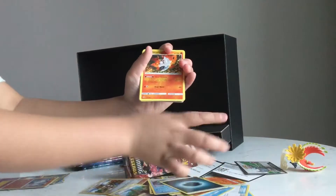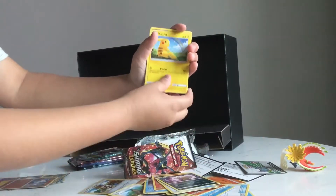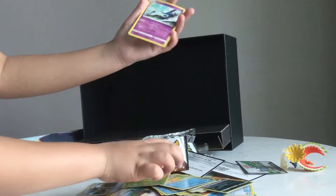Dark Energy, Volcarona, Damage Mover, Spiritomb, Pikachu, Econs, Voltorb, Scraggy, Buizel, Ivysaur, and a holo Rhydon.